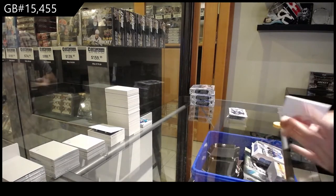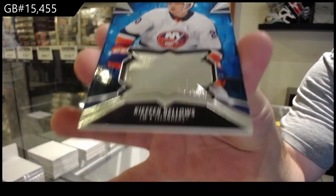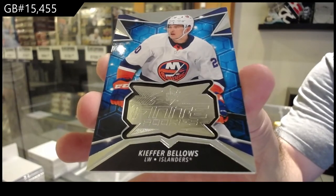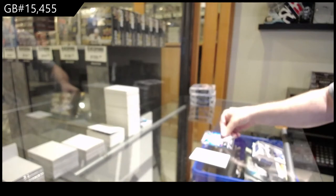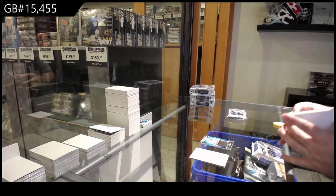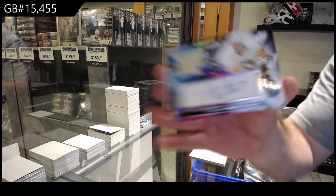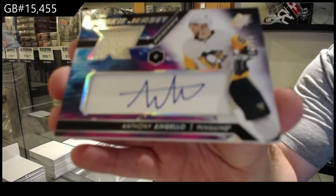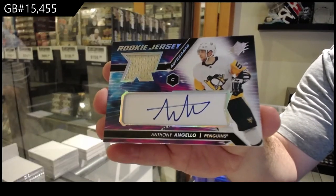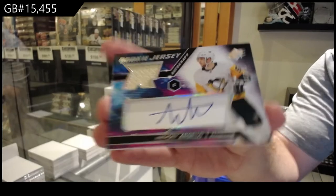For the Islanders, finite rookie Kiefer Bellows. And we've got a rookie jersey auto of Angelo for the Penguins.